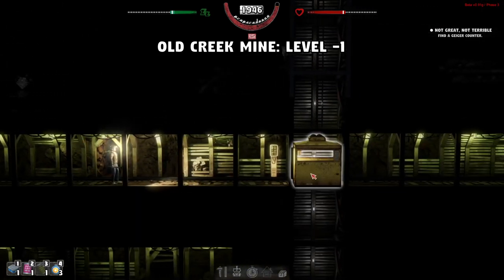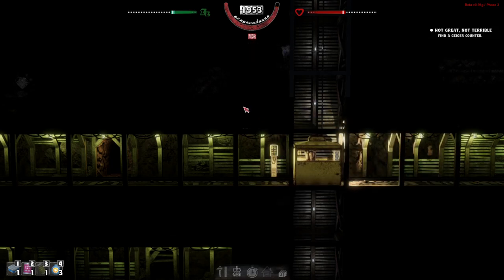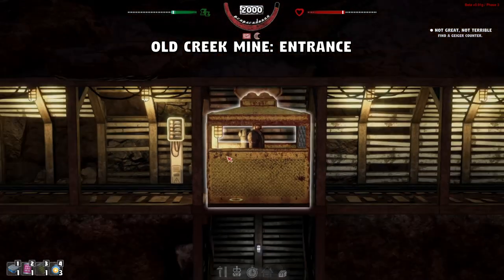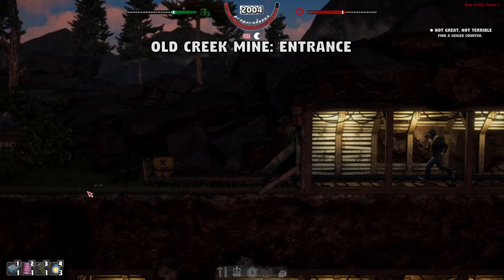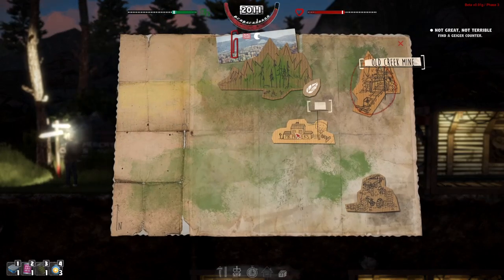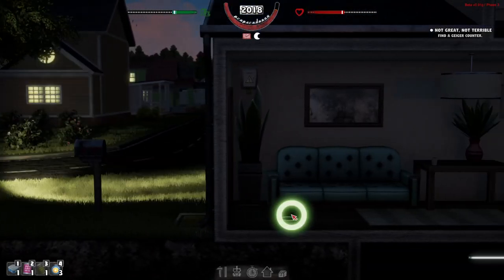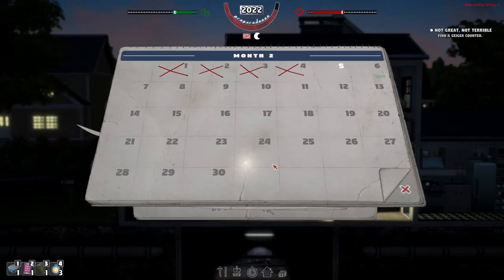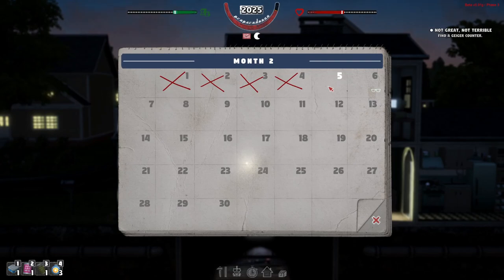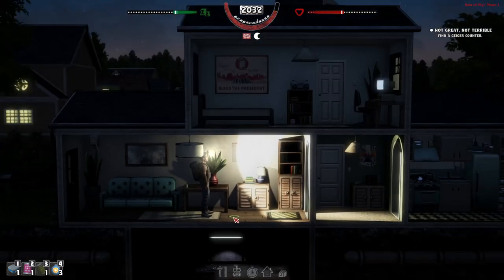We've done all Bob's stuff and Jenny's stuff — all we've got left is the geiger counter for the minute man, but now we've got a junkyard to visit too. I think we're gonna have to call it here and go to the junkyard in the next episode. Yeah, we're gonna leave it as a cliffhanger. Let's get home. We could go there at night now — but I'm gonna leave that for next episode.